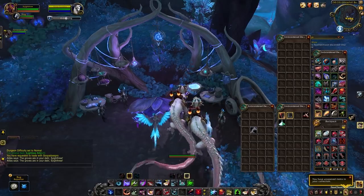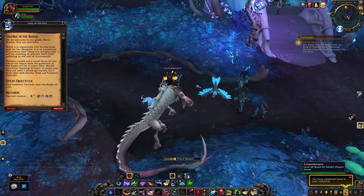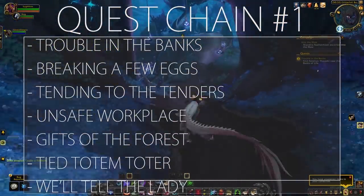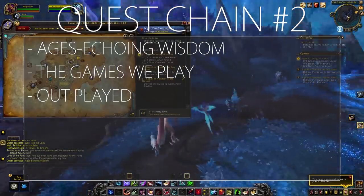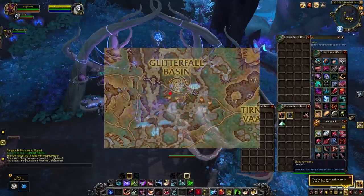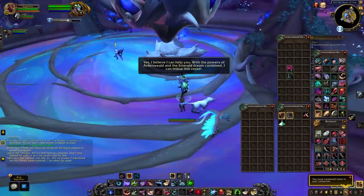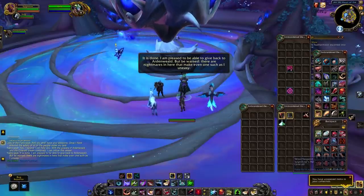Next you need the Broken Soul Web repaired by an NPC called Elder Guenna. To unlock Elder Guenna you need to complete some side quest chains. The first takes place in Glitterfall Basin with an NPC called Lady of the Falls — she gives you a quest chain called Trouble in the Banks. Complete that, turn it in, then get another quest from the same NPC called Ages Echoing Wisdom. Part of that chain involves aiding Elder Guenna. Once all that's done, Elder Guenna will be in Glitterfall Basin. Dismount to speak to them, trade 10 Lightless Silk, and they'll repair the Broken Soul Web into a Repaired Soul Web.